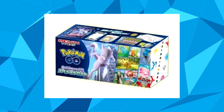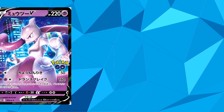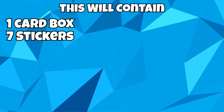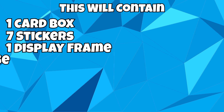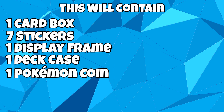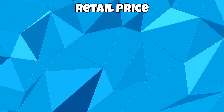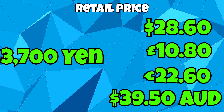The last product coming out in Japan will be a Pokémon Go Special Set. This will include a promo card of Mewtwo, which in English you'll be able to get in the battle decks. It will also contain a card box, 7 stickers, a display frame, a deck case, a Pokémon coin, and 6 Pokémon Go expansion packs. The suggested retail price for this will be ¥3,700, and the release date will again be June 17th, 2022.